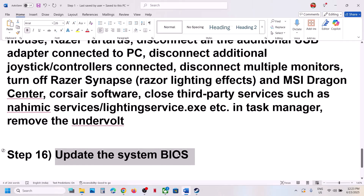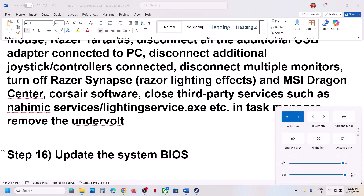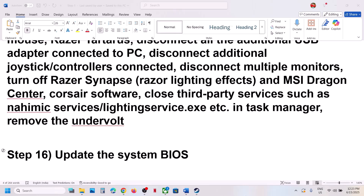The next step is to update the BIOS. Go to your system manufacturer's website — Dell, Lenovo, etc. — select your model number, find the latest BIOS, install it, and restart. For laptops, ensure the battery is above 10% and the AC adapter is connected during the update. Do not unplug the power cable while updating. After the BIOS update, log in and launch the game.